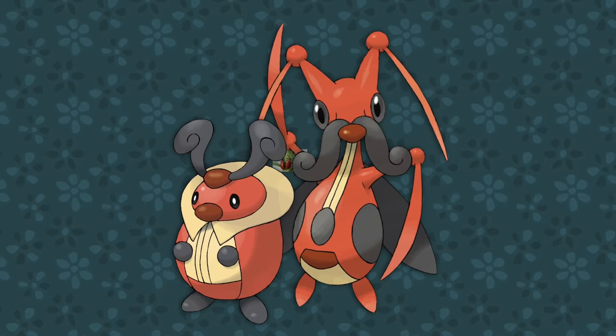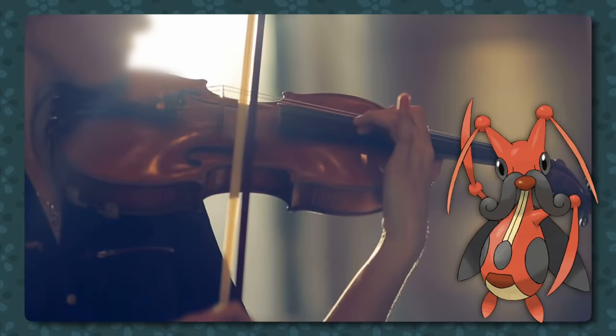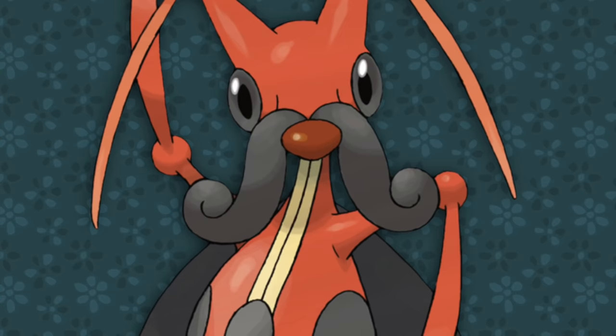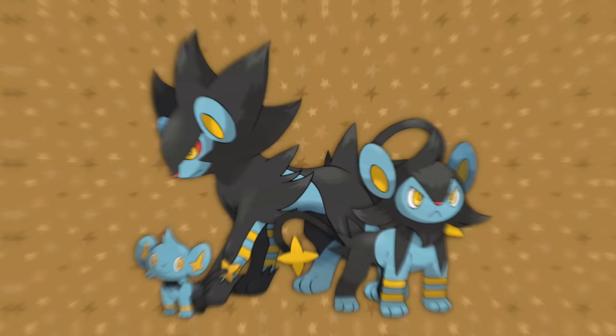Kricketot and Kricketune combine leaf beetles with crickets, who are famous for playing their music incredibly loudly all night long. There may even be elements of the violin beetle in Kricketune, or at the very least an actual violin or cello, as it plays its music similar to how a human would play one, and has a pattern resembling one on its body — I love its little maestro mustache. Kricketot similarly has a body resembling the strings of violins, and according to the Pokédex, when its antennae hit each other it sounds like the music of a xylophone.